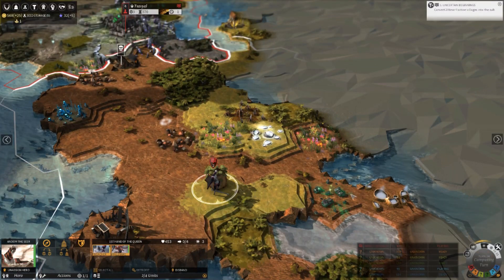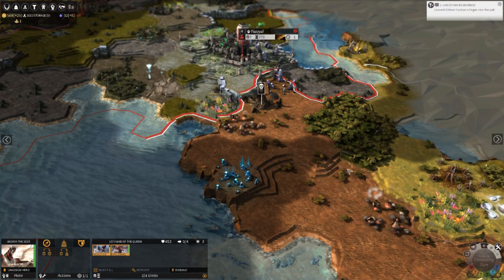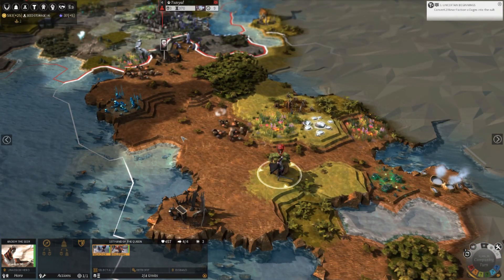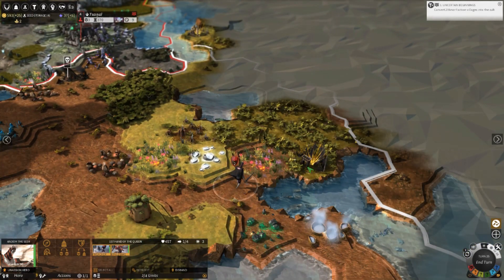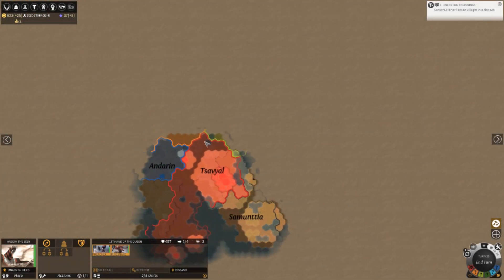Looks like I maybe have one or two regions off to a little peninsula here that my main city's blocking off. The other factions could run around there if I keep my borders open, but honestly the AI doesn't usually try.